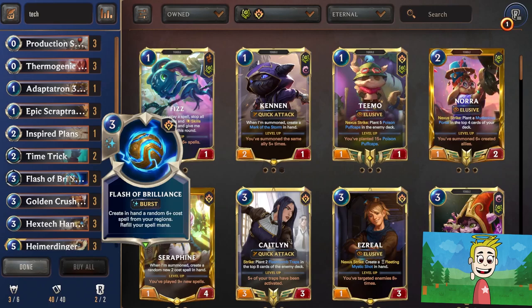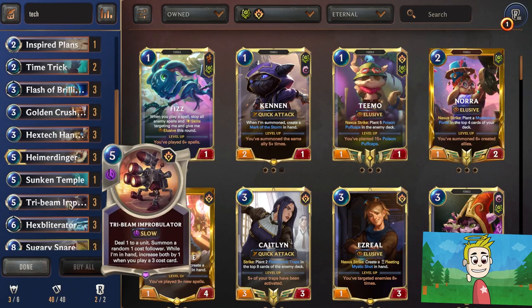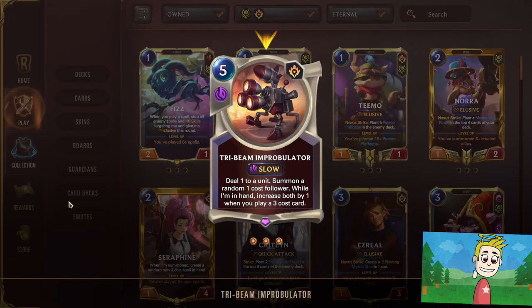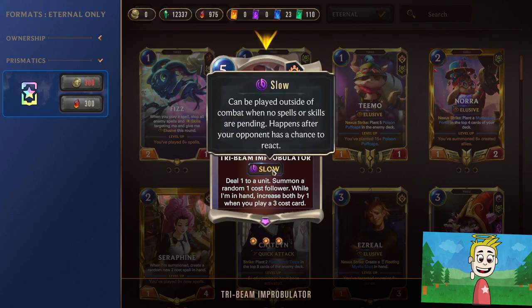Hey guys, welcome back to another video of Legends of Runeterra. Today we are playing a deck not around a champion, but around a spell: the Thermogenic Beam Improbulator, a 5 mana cost slow spell.